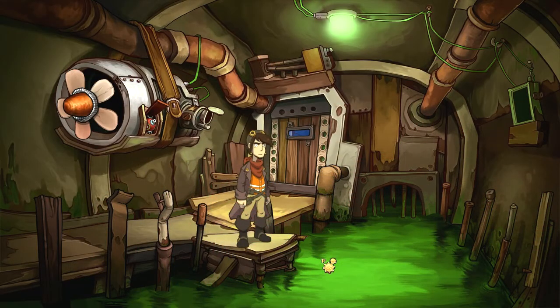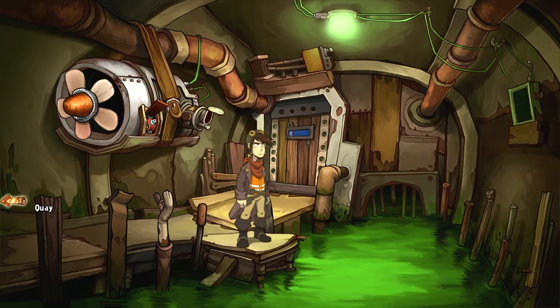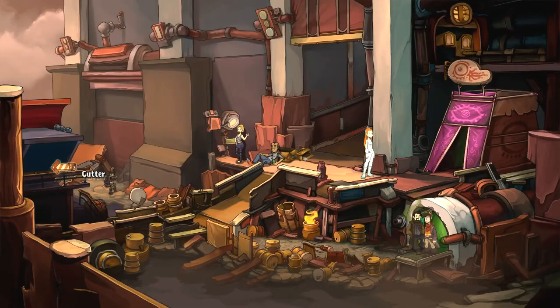Hi guys, SnakeDotter here. Welcome back to Chaos on Deponia. Last time we left off with Rufus just equipping these rescued dolphins with the torpedoes that he won at the lottery. Now we're going to see if we can use them. Let's go back to the Cutter — that's the first place we need to start.